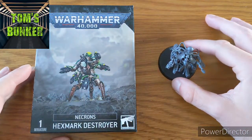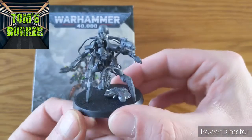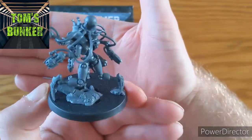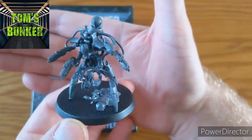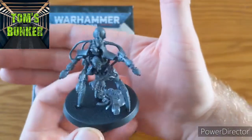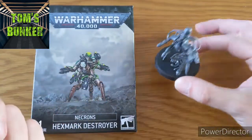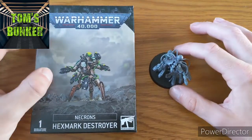We're all built. Total build time about 20 minutes for me — relatively easy, a little bit fiddly for the final guns. One Hexmark Destroyer. Just cool, freaky, bizarre really in technology, which is what I love about the Necrons. There was a choice of two heads — I've gone for the one that looks like a dartboard. I'm going to enjoy getting him painted up and added to the legion. I think he'll join my destroyer cult as fitting. He's going to add that reactive element when somebody drops something behind the lines.